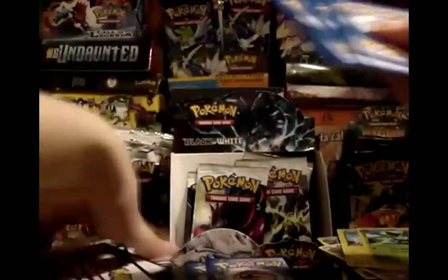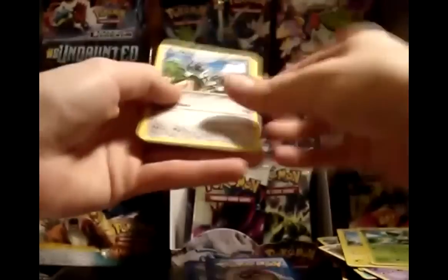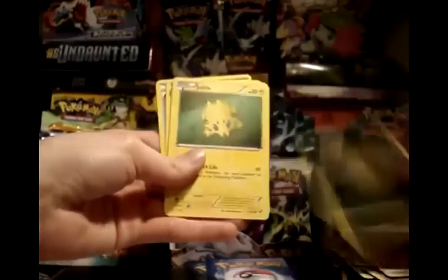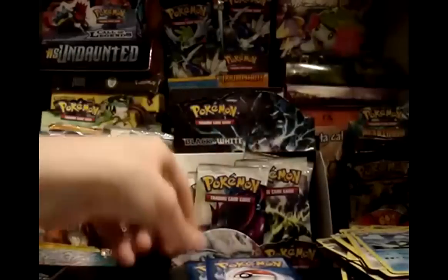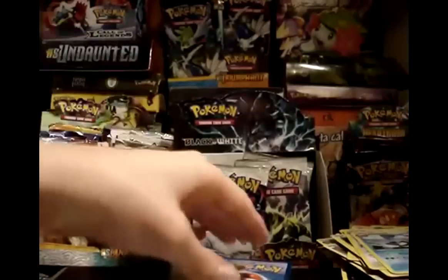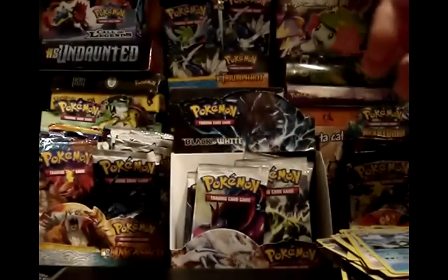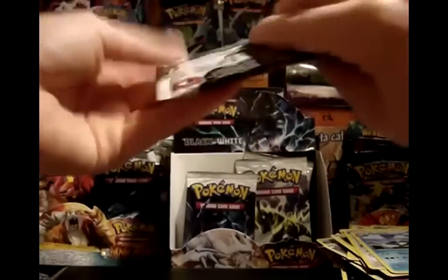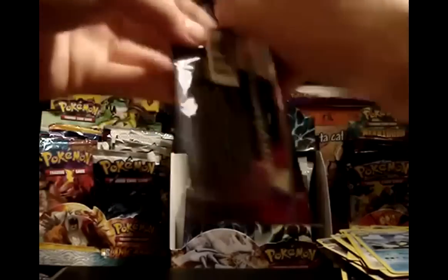Moving these codes over — they're about to cause an avalanche. Pack: Klang, Pidove, Pansear, Scraggy, Joltik, Tranquill, Dewott, and Pokédex. My reverse is a Blitzle — nice. My rare is Darmanitan, which was actually the pre-release stamp card — pretty cool. First one of that in my box.